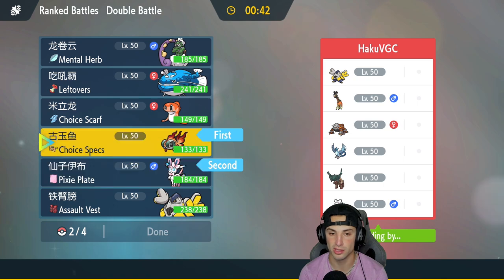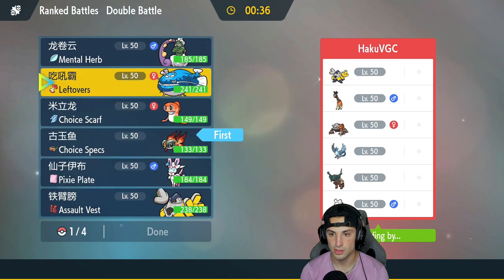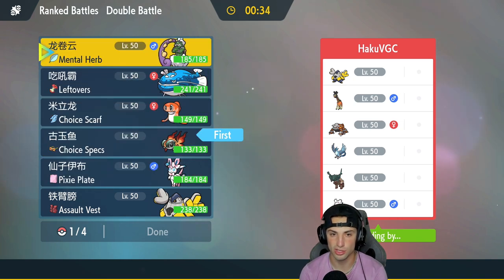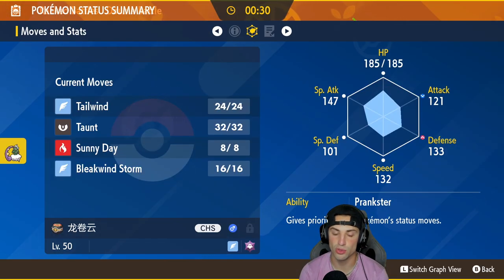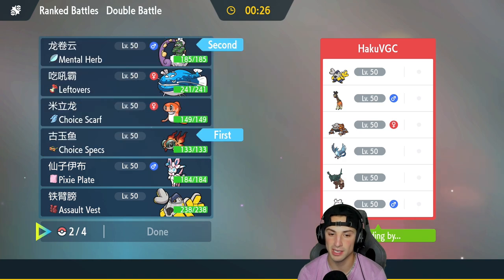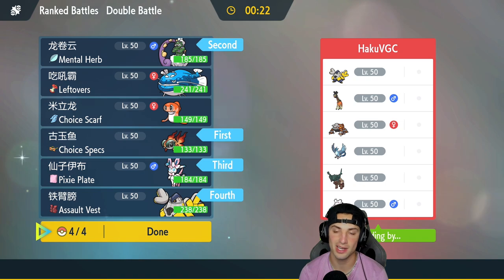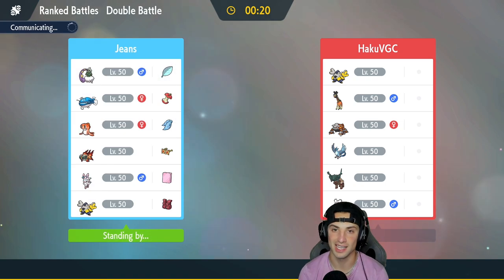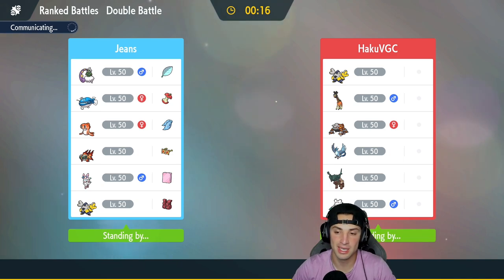I'm going to go with Chien-Pao and Tornadus, or maybe bring Chien-Pao for some speed control. If they go into a Trick Room Pokemon I can always just pop Sunny Day and go Heat Wave from there. I really like that — we'll bring Sylveon in the back end, and Iron Hands as a fourth Pokemon. Let's lock it in and grab ourselves a win in match number one.